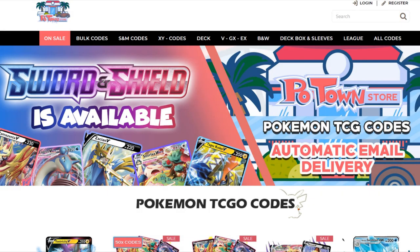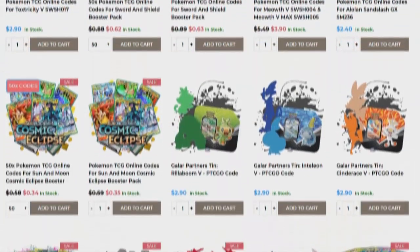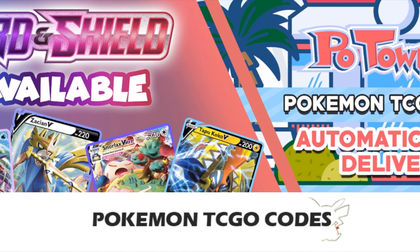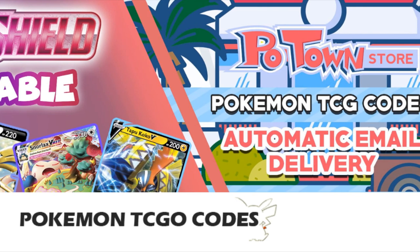This video is sponsored by PoketownStore.com, the place for all your Pokemon TCG online needs. The new Sword and Shield online booster packs are also available, so definitely check them out. If you use the coupon code ZAPDOSETCG you get 5% off your next order.